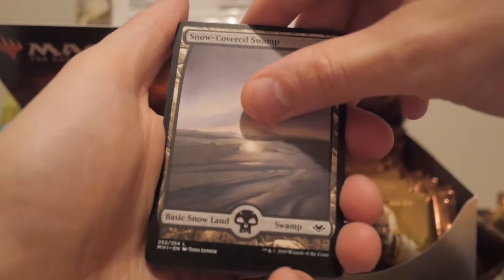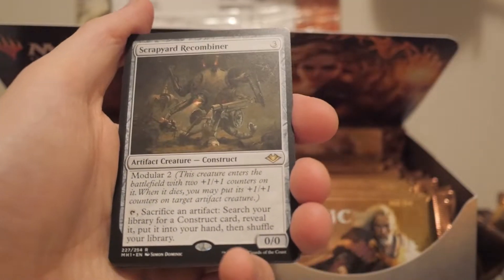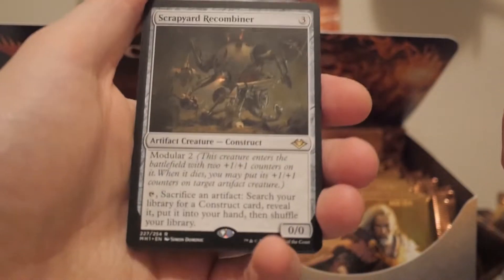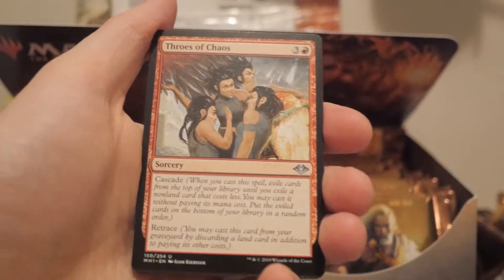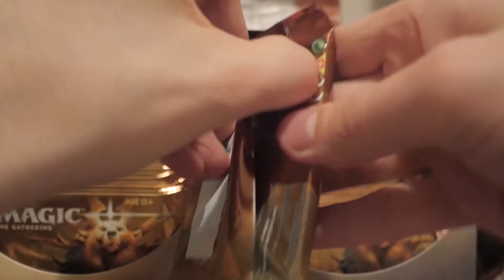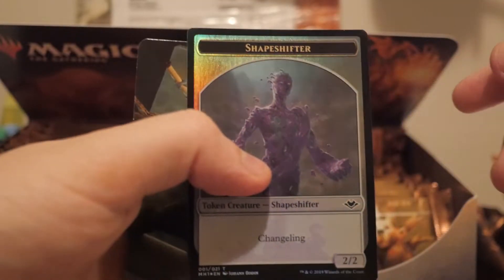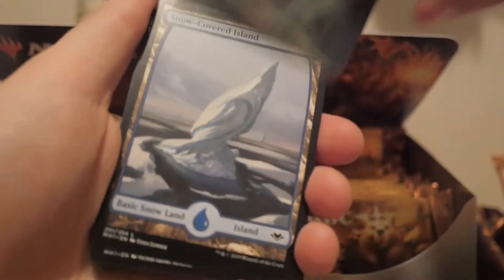Snow-covered swamp and scrap - there you go. We're gonna get a bad one soon - bad rare. I'm really hoping for a land soon because as a modern player it's probably one of the only useful cards we can get. Foil shapeshifter token, snow-covered island.